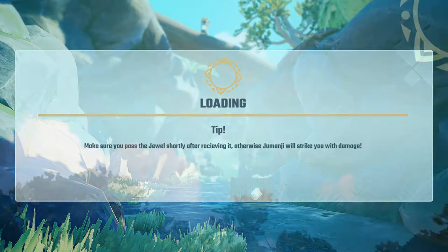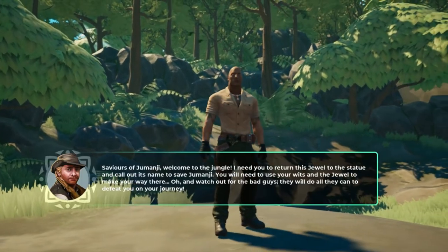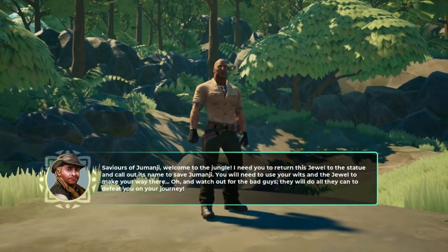Then choose any character you want — I'm going to choose Bravestone. I also need to play for 19 more seconds to get the 'What Year Is It' trophy. Full Wardrobe is the only one I have left. So what we're going to do is wrestle up some chasers and let them beat us to death.